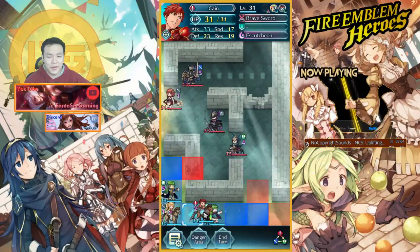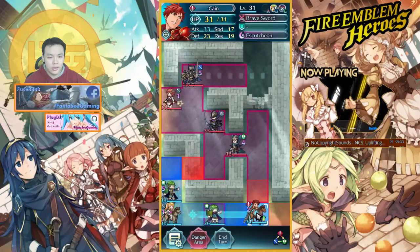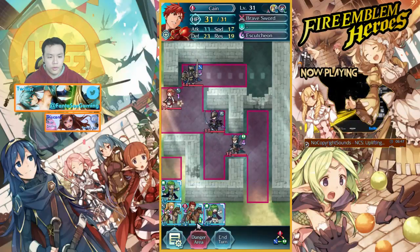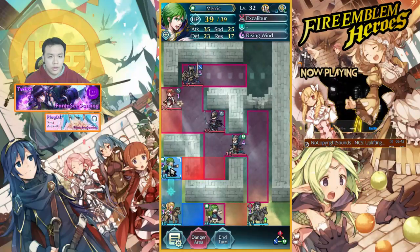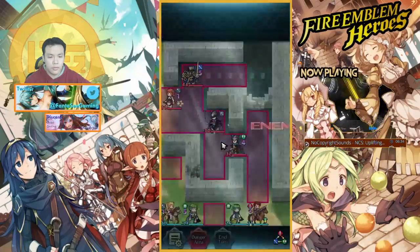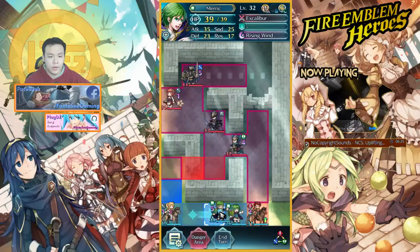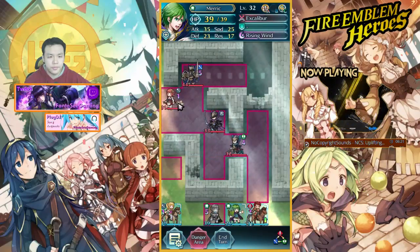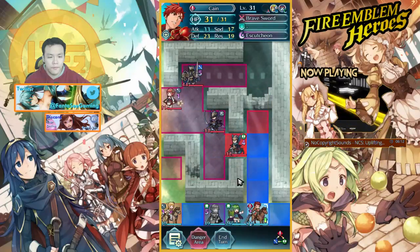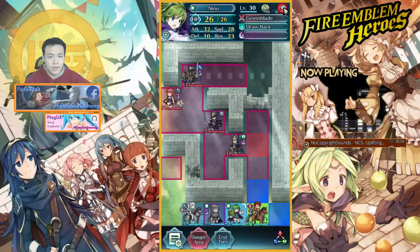I don't know if this video is that helpful but I think a lot of people don't explain this thought process much. I'm going to move Cain — on this map they don't move unless you enter their attack range. So I'll move Cain into range and end my turn. They don't do anything until you move into range. Since this guy is mostly physical with low resistance, I'll move Merrick in to try to kill him with a counter-attack, then Clarine follows and Nino stays back to provide the attack buff.